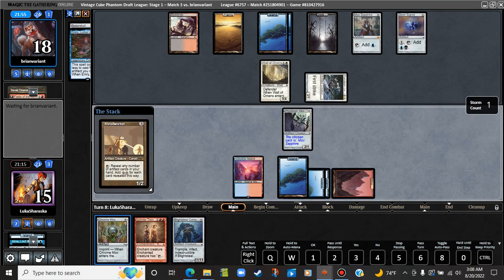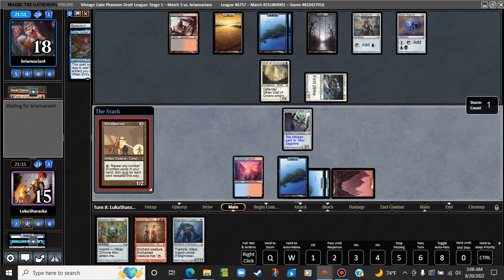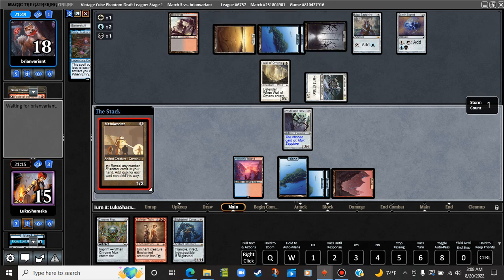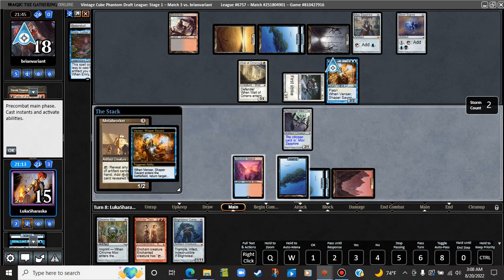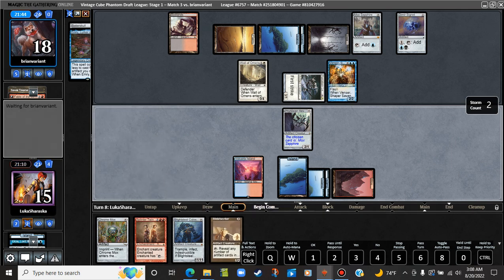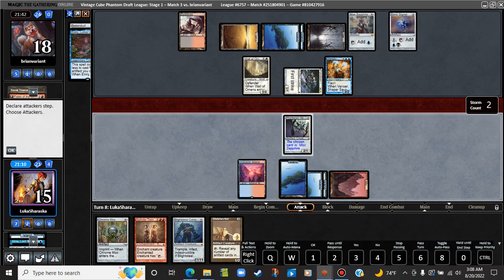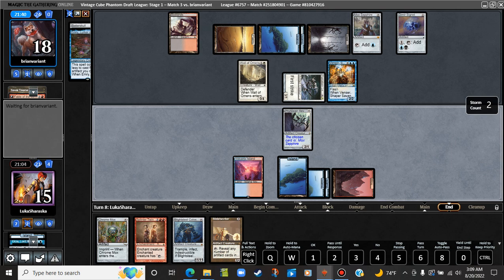One, two, three, four, five, six, seven, eight, nine — three mana left. It's actually quicker than you might think. What the hell is this? That's pretty awful. It's not like we were gonna cast it next turn anyway, so I don't really think it matters too much. Would've been nice. Although I am pretty happy about the prospect of getting to win a game with Blightsteel.